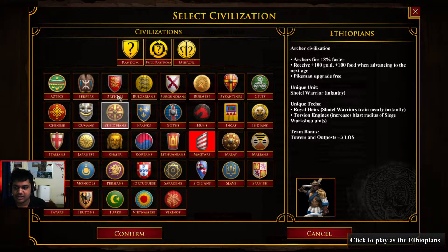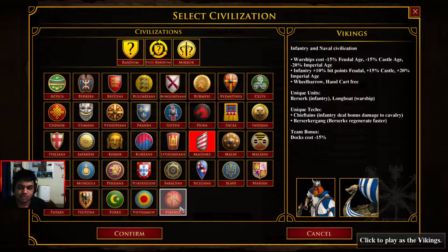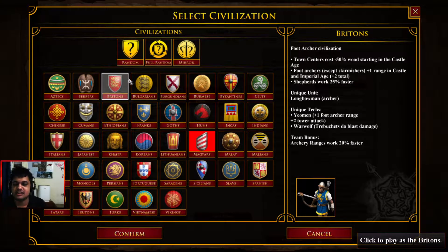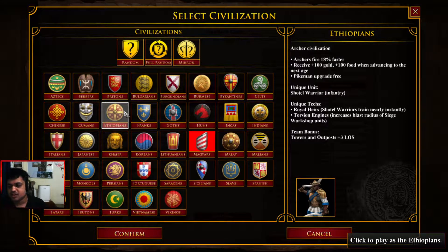All three of these civilizations are pretty good. Ethiopians can be a really good contender as well. I'm rating Vikings as the highest pick since you already get wheelbarrow research — the economy is really strong. Mayans have a pretty strong army composition where they can play eagles and crossbows with a lot of flexibility. Britons have faster working archery ranges and pretty cheap town centers, so they're really comfortable to play in the Empire Wars setting.